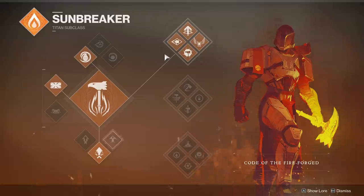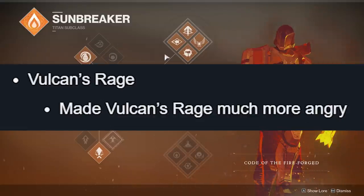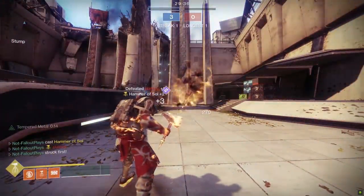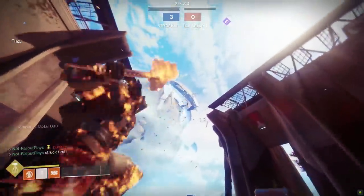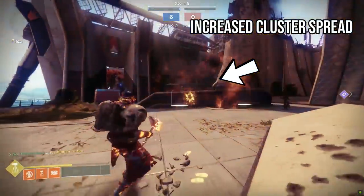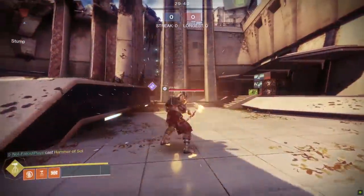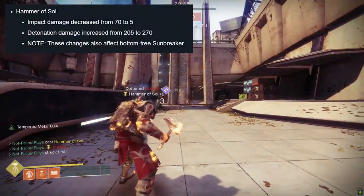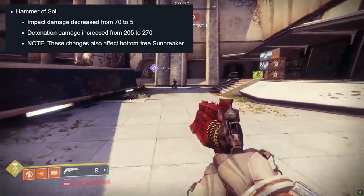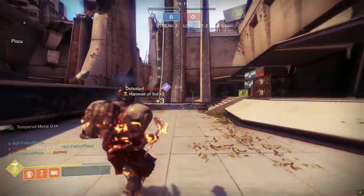First up, we got Code of the Fireforged, aka the top tree. Vulcan's Rage was made much more angry — basically they increased the detonation time minimum from zero to half a second and pumped up the cluster spread of the hammer. That's probably more of a PvE change, unless you have a bunch of people in PvP all holding hands in a hallway. For the Hammer of Sol itself, direct impact damage has been brought down from 70 to 5, and detonation damage went up from 205 to 270. A direct hit with a hammer in PvP is still gonna kill no matter what, so nothing has really changed in that regard.